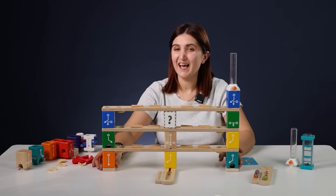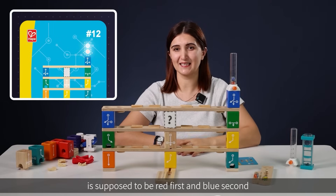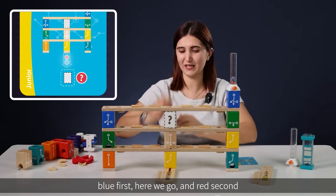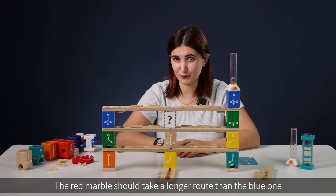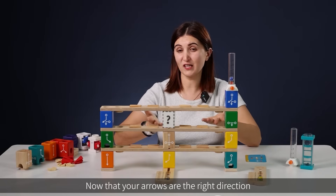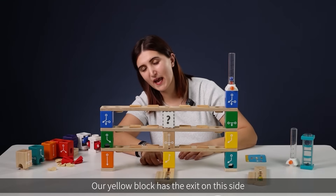Now we are all set. According to the requirements, the starting sequence of the marbles is supposed to be red first and blue second, while the arriving sequence is supposed to be blue first and red second. To make the blue marble arrive first, the red marble should take a longer route than the blue one. Make sure that you also adjust the marble collector — our yellow block has the exit on this side, so we have to adjust it.